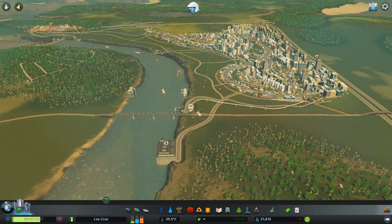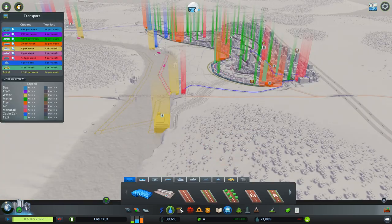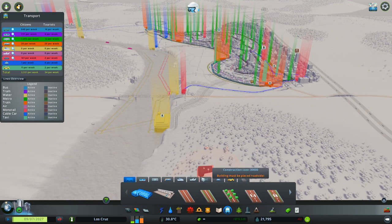First off we're going to do one of the coolest ones I think they've added. We're going to be looking at the monorail. So underneath the transportation icon you have got the monorail, which looks like a little blue square sort of thing.